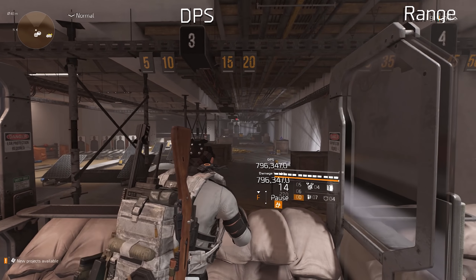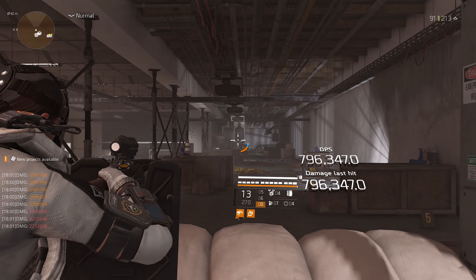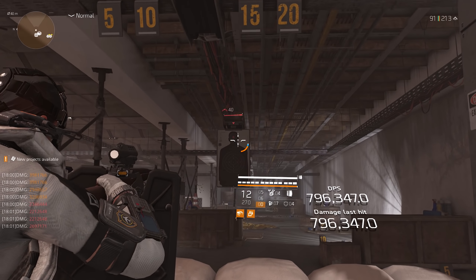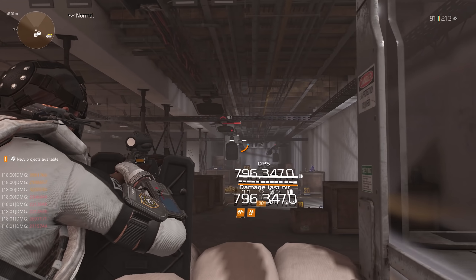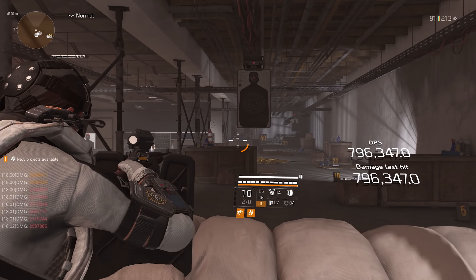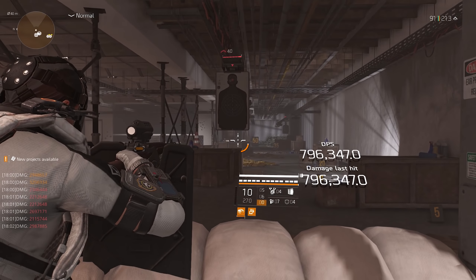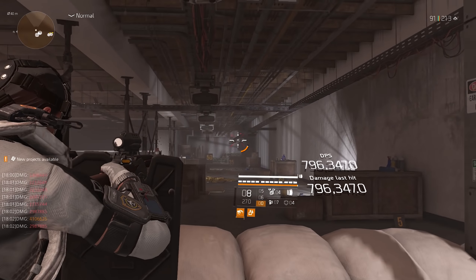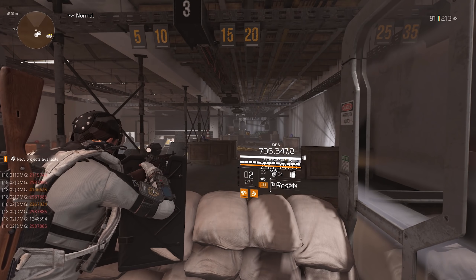If you play Division 2 for a bit, you know there have been some issues with the shield. If you use the shield here, you can zoom in while not getting the biggest scope. Look at the damage: 2 million, 2.1 million — and when we let it charge up, almost 3 million. So almost a 1 million increase for the 60% additive damage. Keep in mind this is not a rifle build, just thrown together to show you.